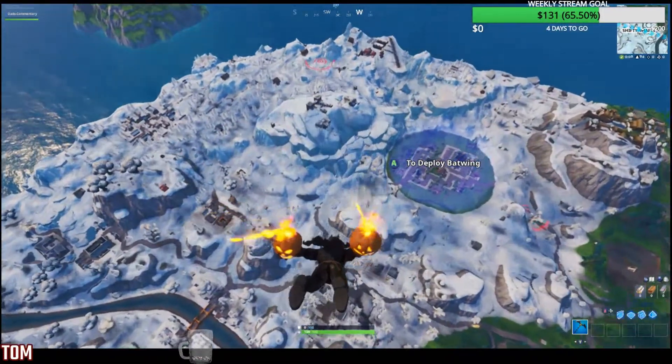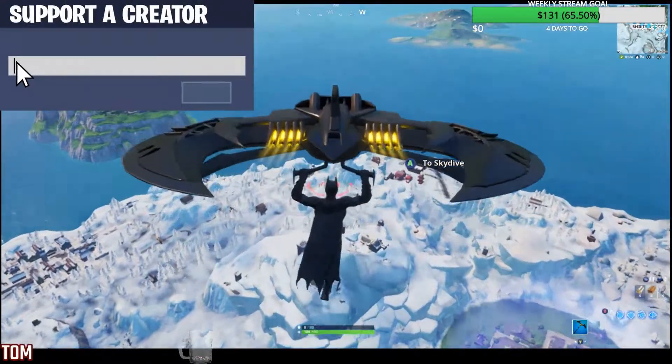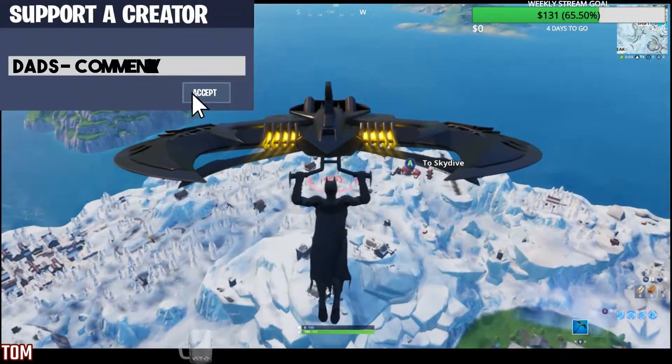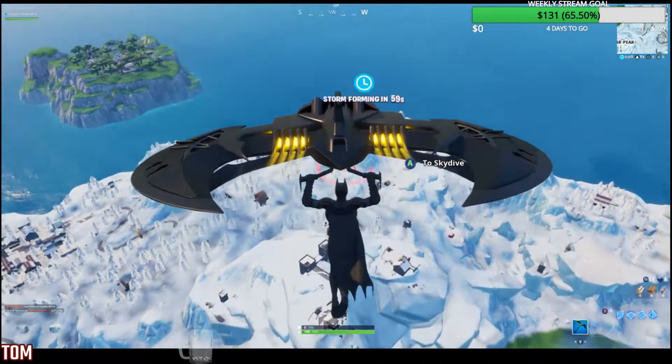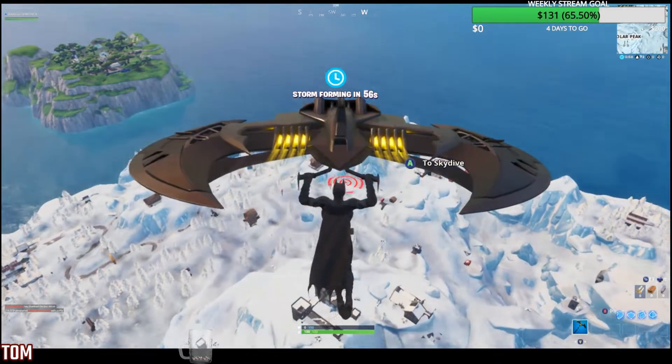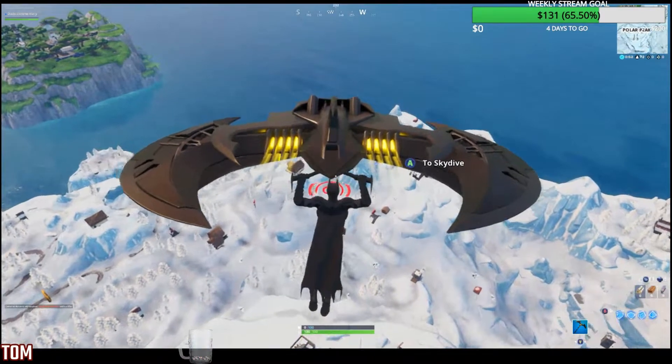We need to go over by Greasy Grove, which isn't very big. You can see it right there on the map — you see it popping up, there is a bullseye right there. All you got to do is land on that. So that is our first bullseye. This is going to take three matches to do it, so we can get in and land on this bullseye, and we will jump in the next one.